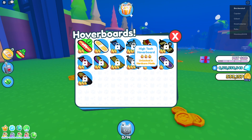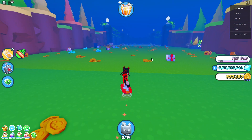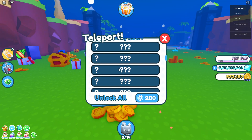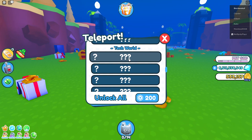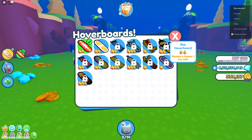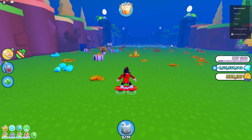You can unlock this hoverboard — I'm pretty sure you can unlock it in Tech City. You know there's a Tech World, and when you open the Tech World you can receive this High Tech Hoverboard, because there's just one Tech City in the Pets on the Rex journey.